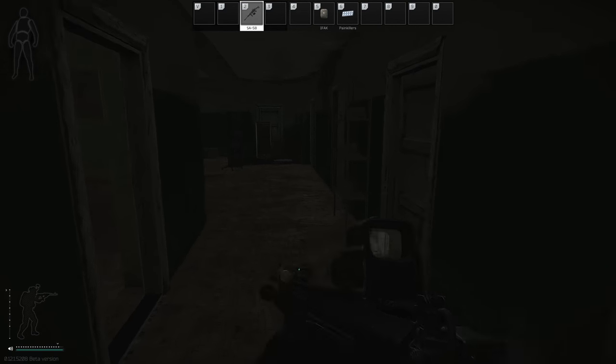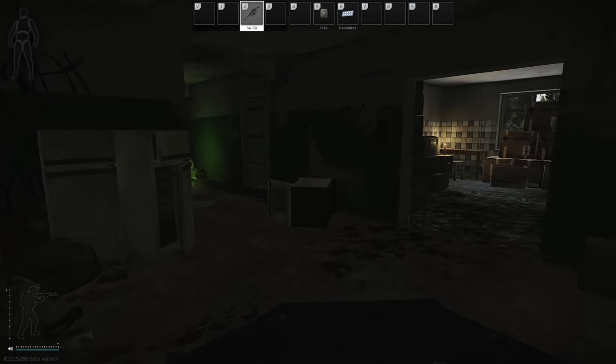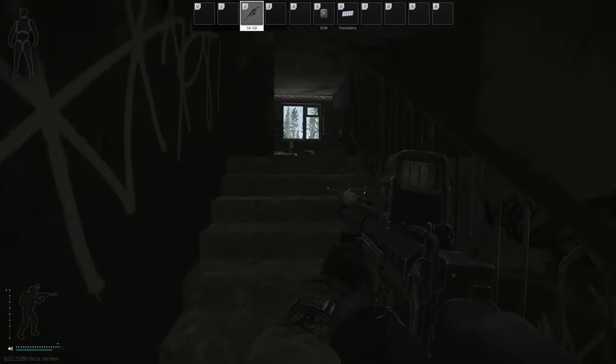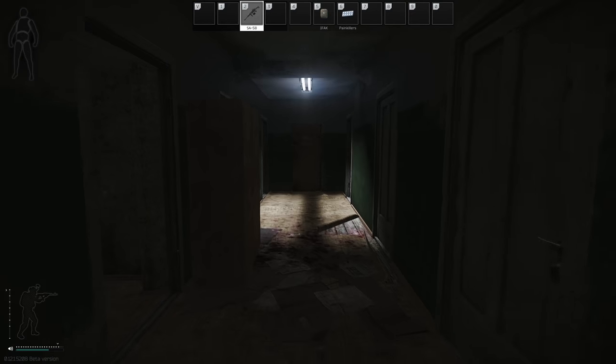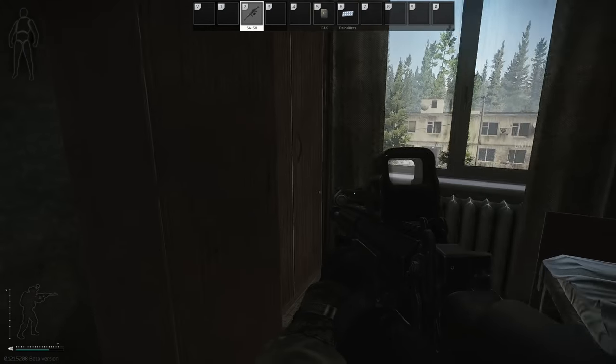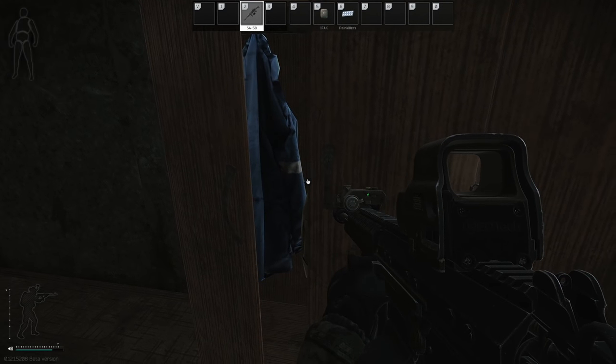Now let's head up to the third floor. Once up the stairs, turn right and go all the way down to the end. Inside the door that's already open, there is another wardrobe — two jackets are in here again.